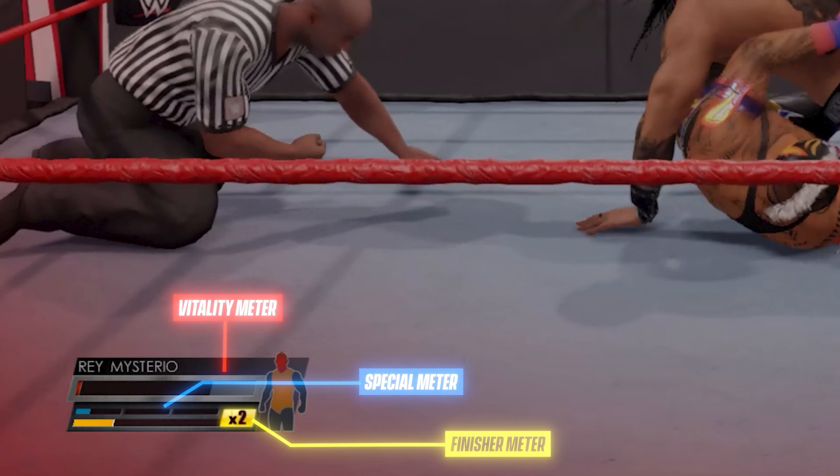I think that counter system is probably going to make it too complex unless the Y button also works — they're saying it doesn't for grapples — which I think might be making things too complicated for the average player. I'm also worried about signatures being used in the same meter as a resiliency payback, because why would you use your signature if you've still got the payback that uses less? We don't know how payback is working this year, whether it can be used multiple times or it's a one-time use. The signature needs a full three bars for it to be effective.